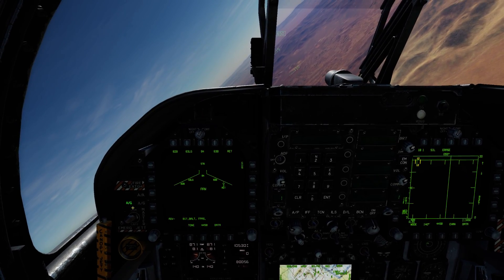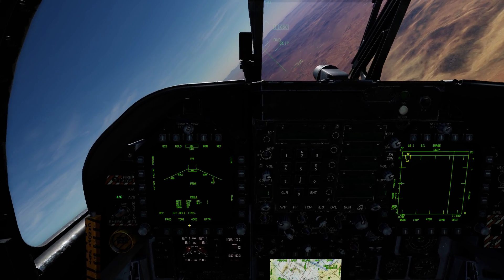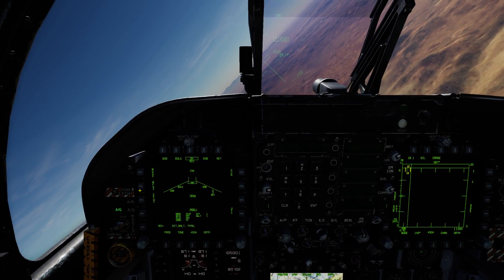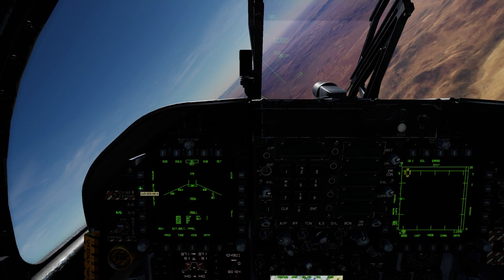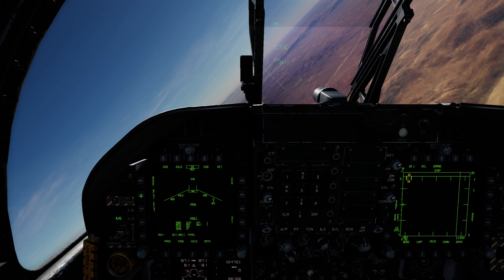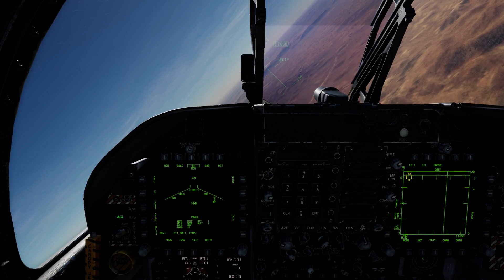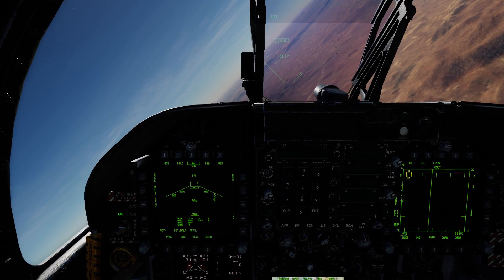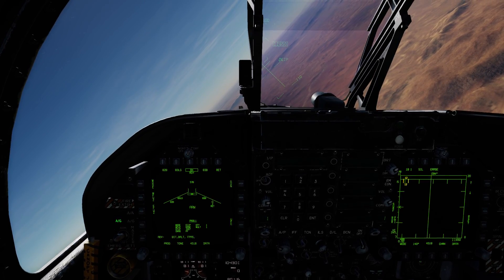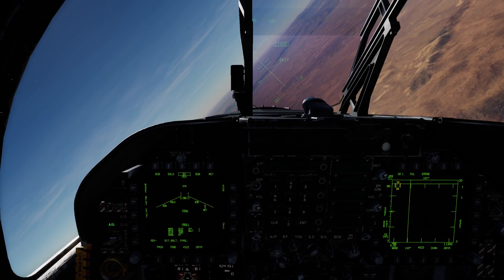We'll go AG Master Mode, and let's get rid of this big old 84 first. We're going to keep the Release Mode CCIP. Now, for the M-fuse, and for all the GP bombs — General Purpose 82s, 83s, 84s — we're going to always select those two nose nodes. And then for the E-fuse, we'll set this to Instantaneous, so that once the crushed fuse on the nodes of the bomb hits, it will instantaneously detonate that bomb.